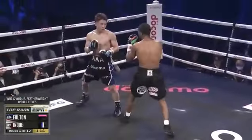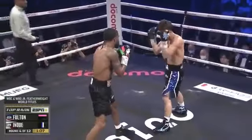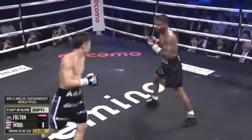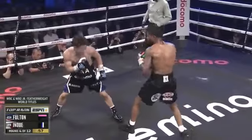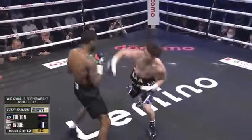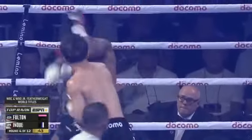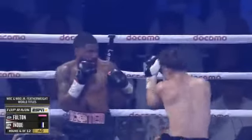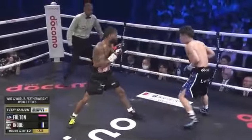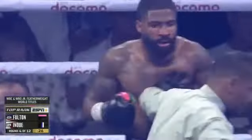Fulton is there but he won't pull the trigger. Inoue has that kind of power where he can punch through the defense as well — you've seen that a few times. Showing the levels with that jab again, consistently going to the body. Fulton is getting outboxed — he's supposed to be the superior boxer. We get so enamored with the power of Inoue, but he is a supremely intelligent boxer as well. Good combination from Inoue, more blood coming from the nose of Fulton.